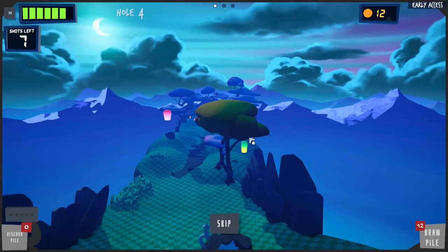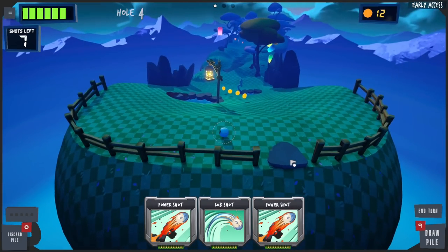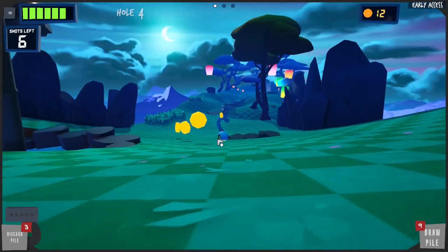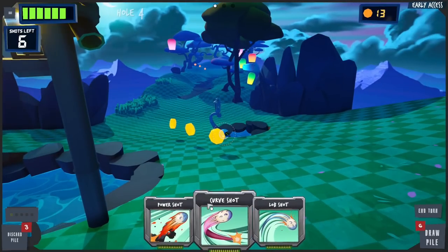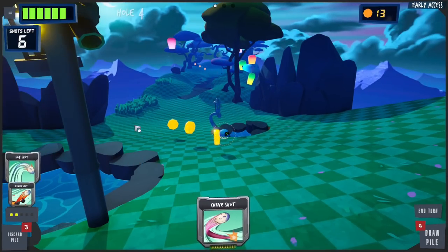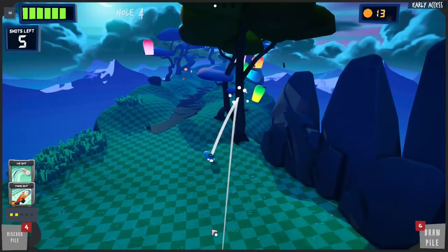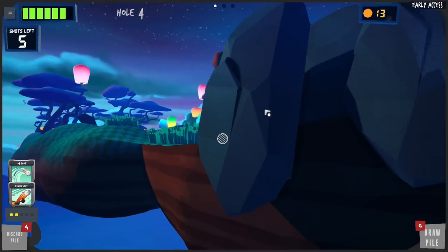This level looks interesting. There's some floaty stuff in the air — I think it's just part of the map. I'm gonna go for the coins right off the bat. Oh I only hit one of them and I put myself in a terrible spot. Let's get out of here with a nice lob shot with some power. That thing is right in my way. I'm gonna hope this tree helps me — nice! That was actually great.